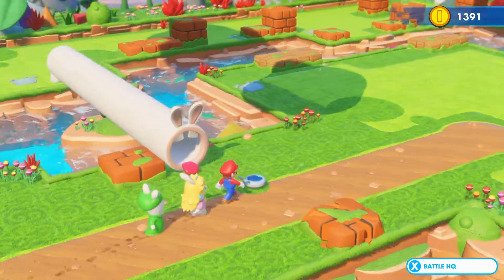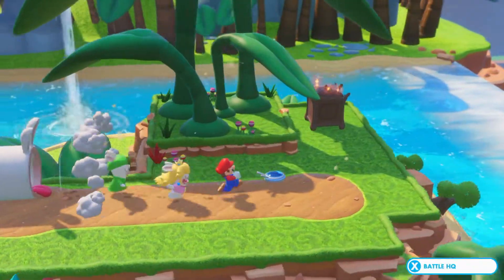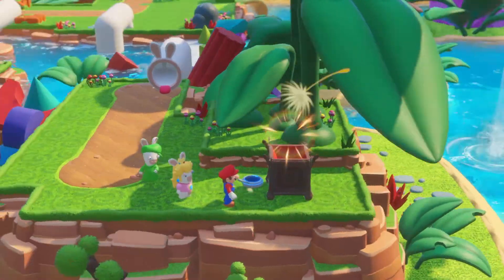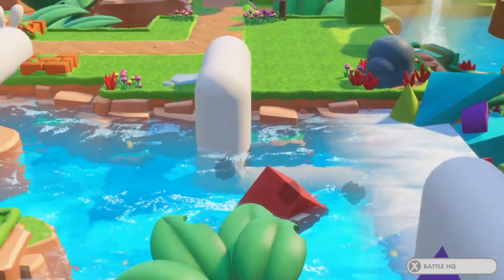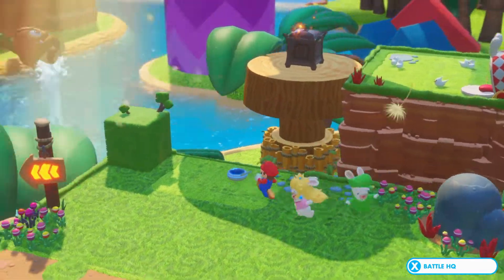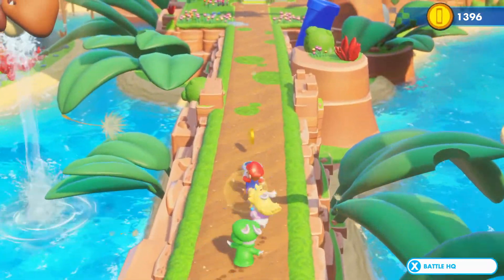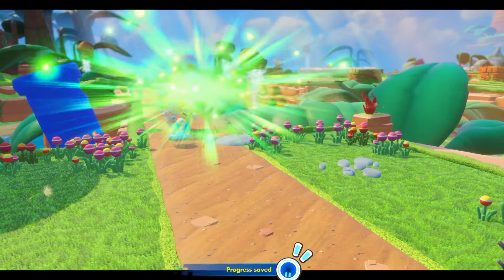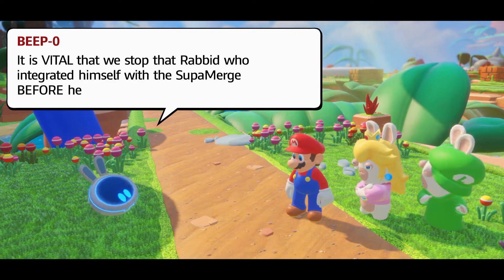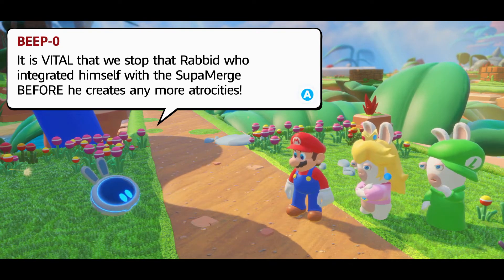We are at the end here, but we have a pipe we haven't followed yet, with a record of Towering View. There's a chest somehow, so we'll be able to go over there at some point, hopefully — but not right now. So, Goombas, more Goombas floating around. We are in World 1-4. It is vital that we stop that rabbit who integrated himself with the Supermerge before he creates any more atrocities.